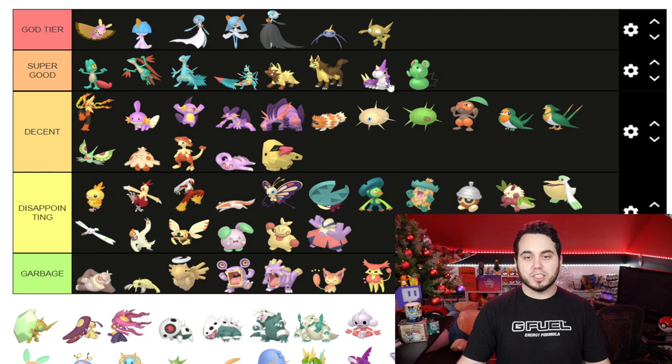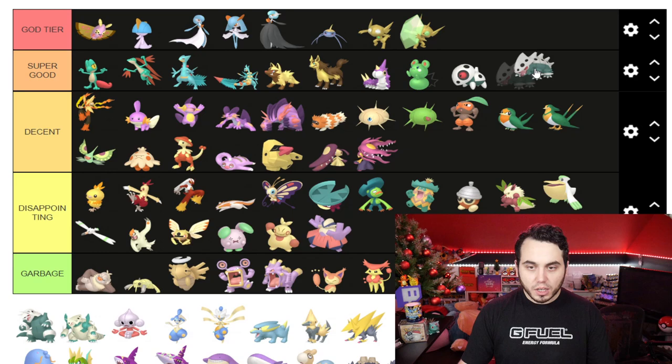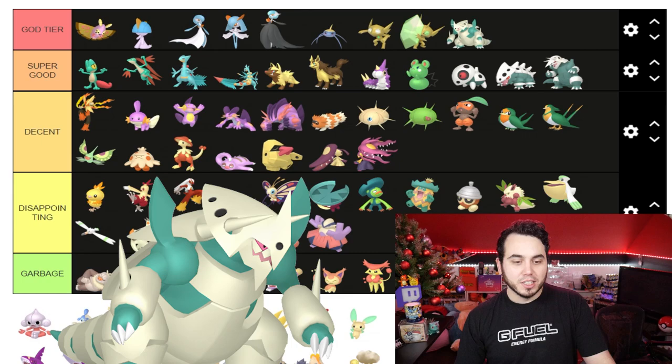Sableye gets to go to God Tier, because that gold looks so good, and the green gem — loving it. Same with Mega Sableye, big fan. Mawile can go to Decent. Aron I'm gonna put in Super Good, Lairon in Super Good, Aggron in Super Good, and Mega Aggron going to God Tier. I love me some Mega Aggron — that armor plating with the blue looks super duper clean.